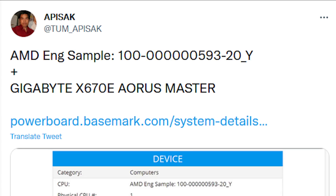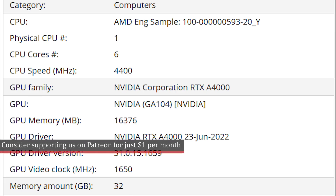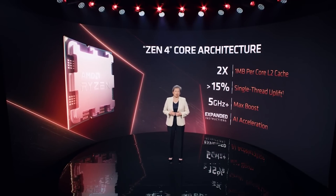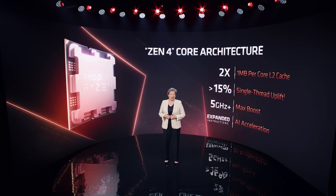This benchmark was discovered in the Basemark database by Tom Apisak, who should need no introduction at this point. Now we can't see exactly which SKU this is, but we can make a pretty educated guess. The engineering sample code isn't helpful, but we can see it's a six-core part running on an X670 Gigabyte Aorus motherboard, which means the likelihood of this being a Zen 4 CPU is very high — because this board uses the AM5 socket, and the six-core configuration means it is most likely going to be the 7600X.